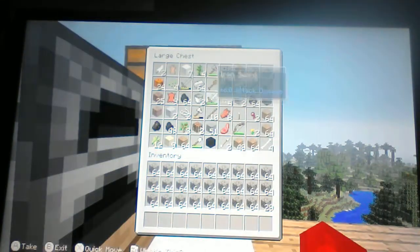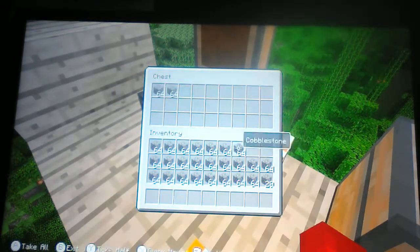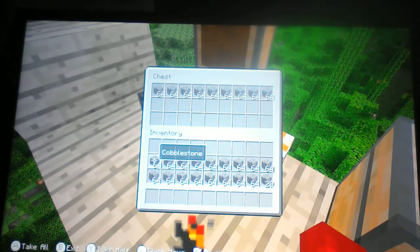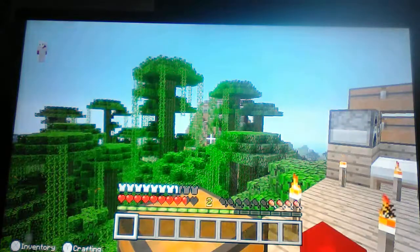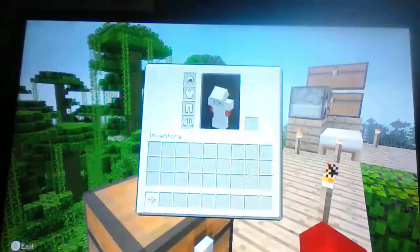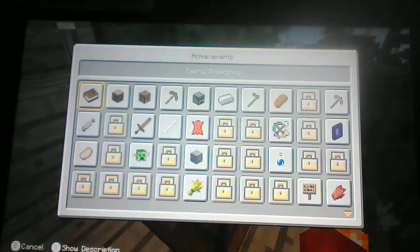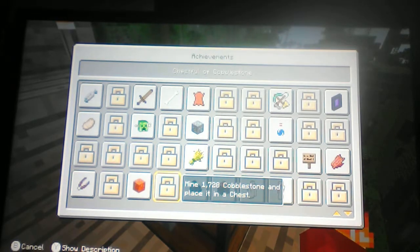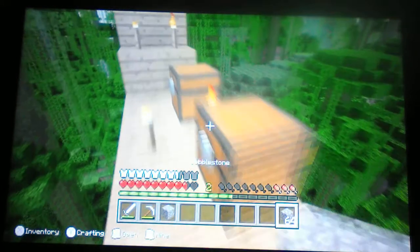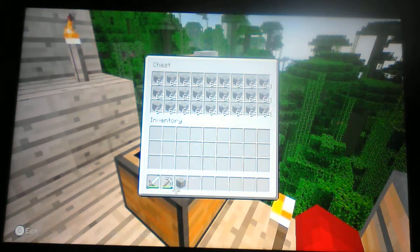Let's see if I actually gathered enough cobblestone to fit in this chest and get me that achievement. I need to put 1728 pieces of cobblestone into a chest. It turns out that I had not enough — look at that chest full of cobblestone, it's basically exactly a whole entire chest.